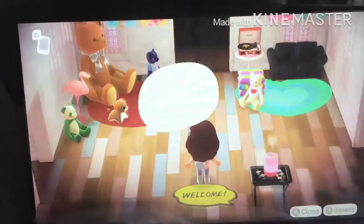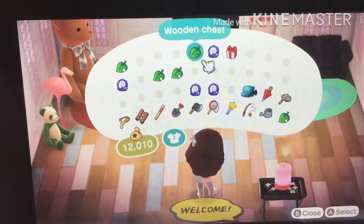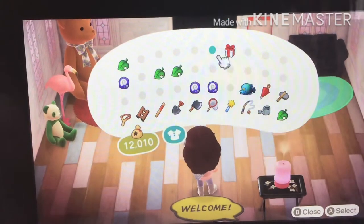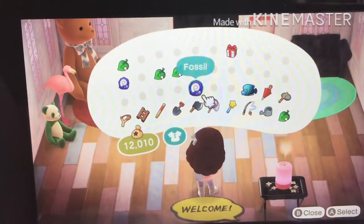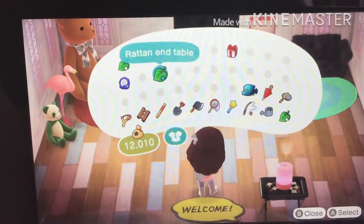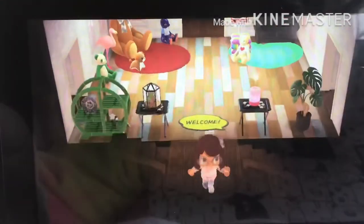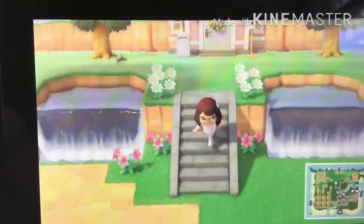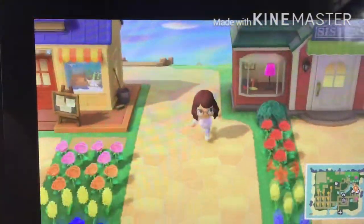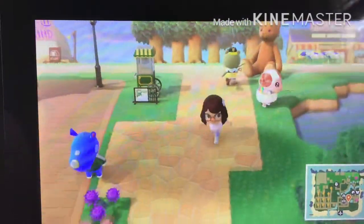One of the first things you can do — if you have a lot of storage — is save every fish or bug you catch and put it in your storage. Then when either CJ, who's the fish person, or Flick, who's the bug person, comes to your island, sell it to them. Because they give you 1.5 times more bells than Timmy and Tommy do. In my storage I have a couple fish and a couple bugs, and CJ is here today.